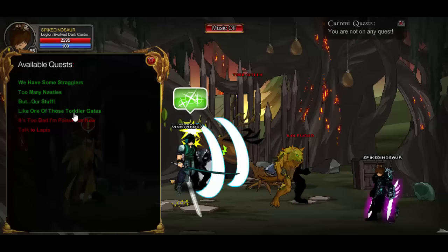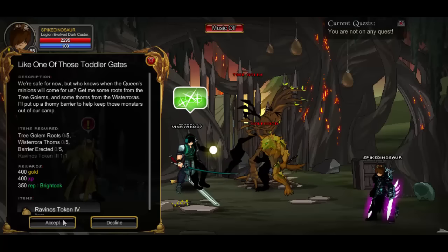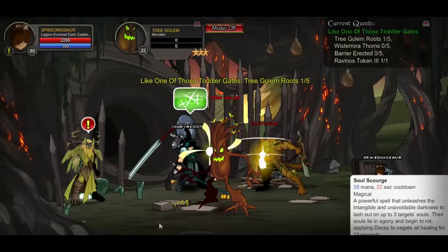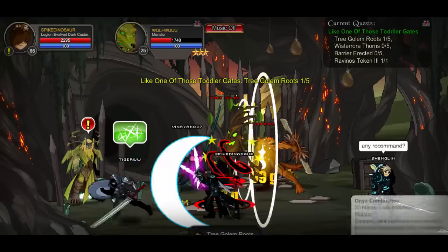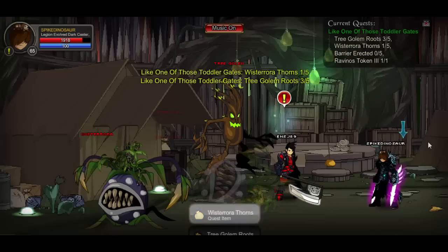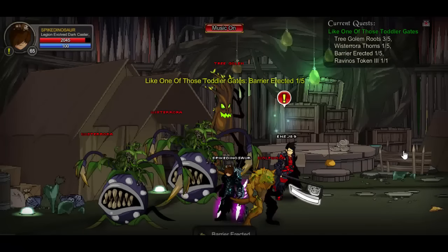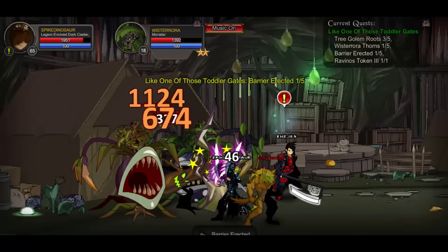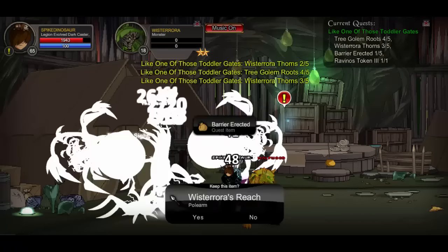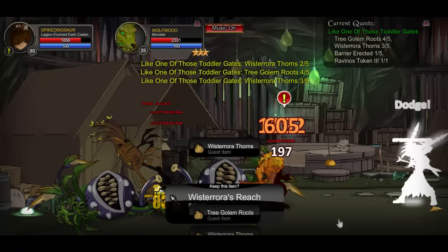All right guys, for the next quest it's called something like 'Toddler Gates.' For this one it's fairly easy — you're going to have to kill five of them: tree golems and wisteria. Tree golems are right there. As for the thing you guys need to click on, here it is in this little spot — go ahead and click five of these guys. They should be around everywhere in this location.